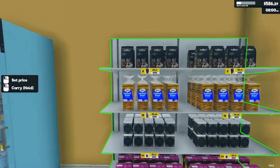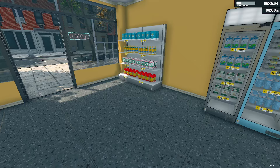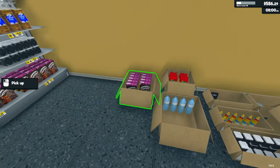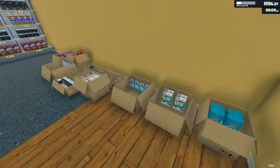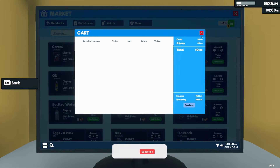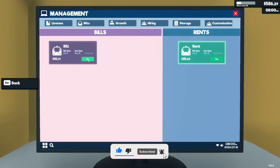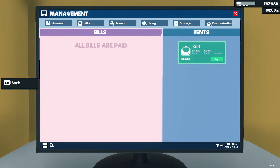Hey everyone, it's Chris, welcome back to Supermarket Simulator. Just got done restocking and setting prices. Today is finally the day we get our first employee. I have 586 dollars — let me make sure I paid all the bills. Nope, I did not. So 10 for electricity and 35 for rent, which is actually incredible considering the area.